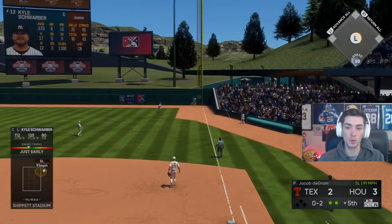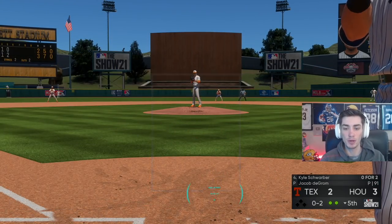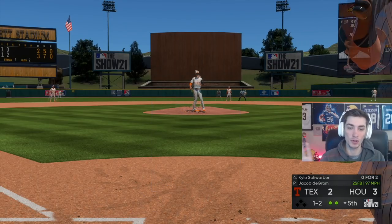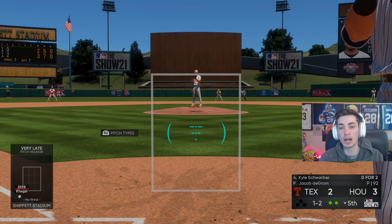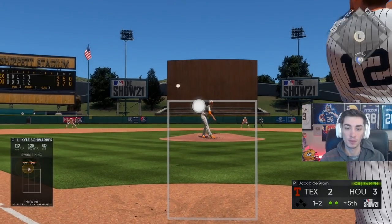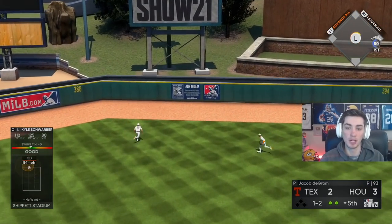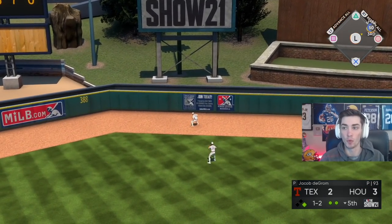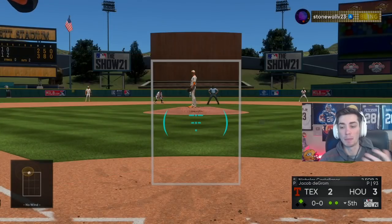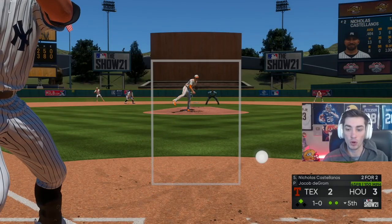I'm putting pretty good swings on the ball. When I start the PCI all the way down and work up I'm just way better than trying to be in some weird intermediate area. It's just how I hit — hold it down and work up. I can still get to the high pitch and time it up. A big-time double from Kyle Schwarber — my timing's better, my PCI placement's better. I just have to start low and work up.